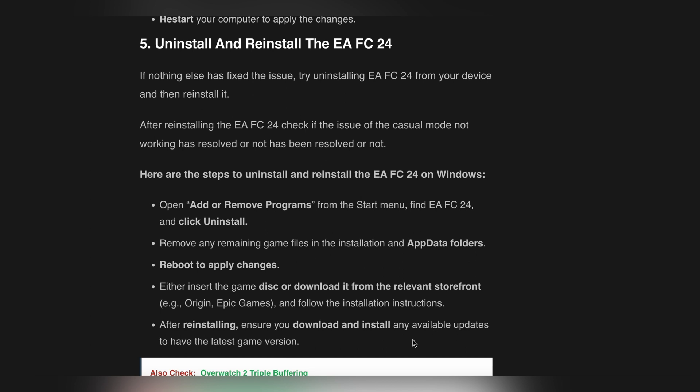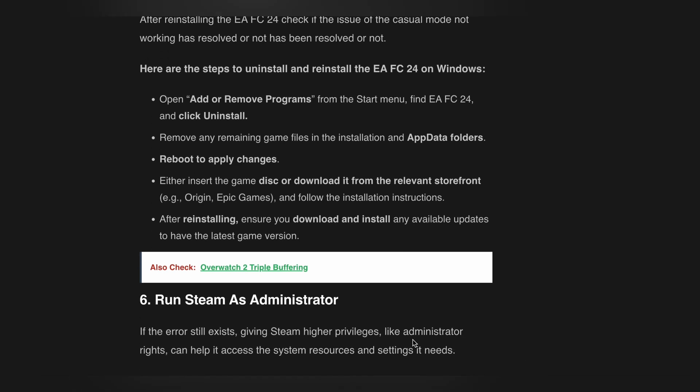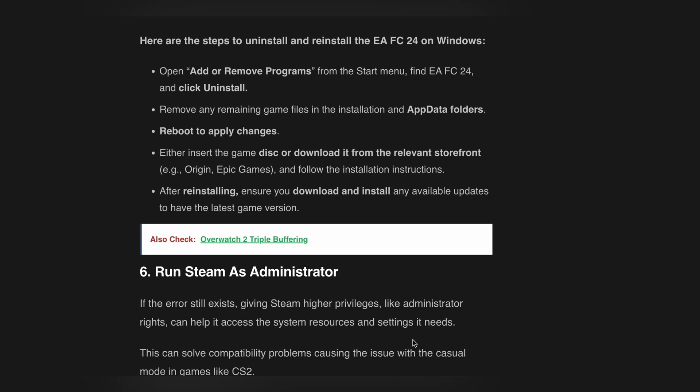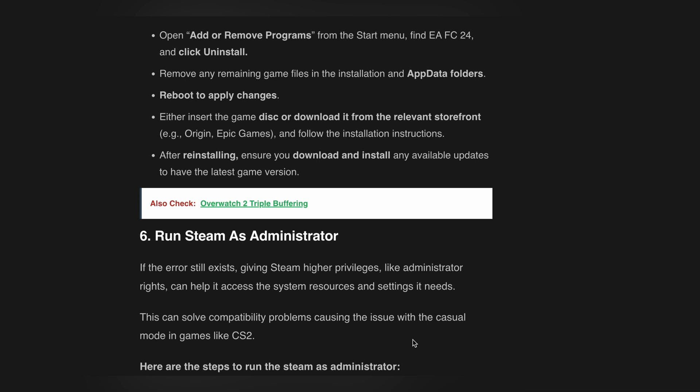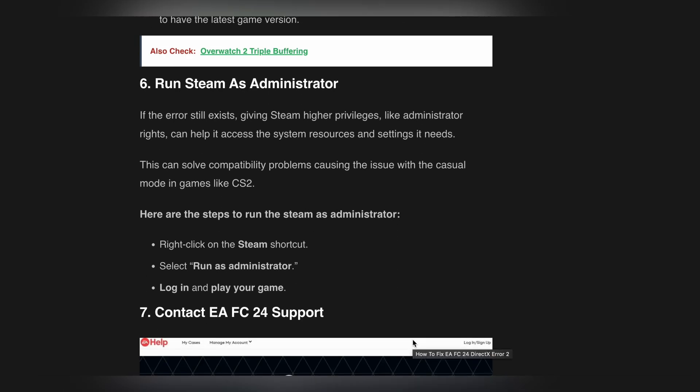If nothing else has fixed the issue, try uninstalling EA FC24 from your device and then reinstalling it. After reinstalling, check if the issue has been resolved. To uninstall and reinstall, open Add or Remove Programs from the Start menu, find EA FC24 and click Uninstall. Remove any remaining game files in the installation and AppData folders, then reboot. Either insert the game disc or download it from the relevant storefront and follow the installation instructions. After reinstalling, download and install any available updates to have the latest game version.